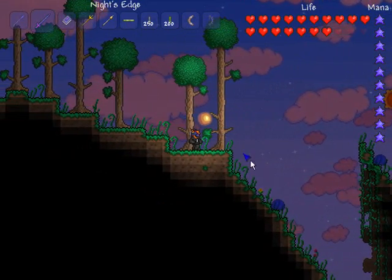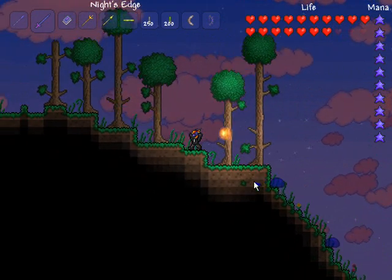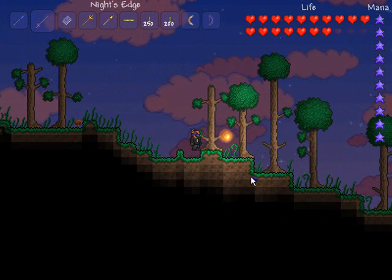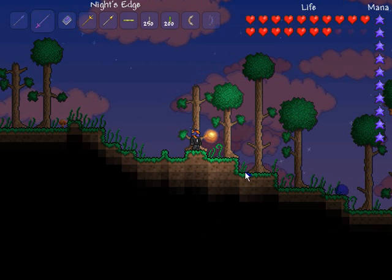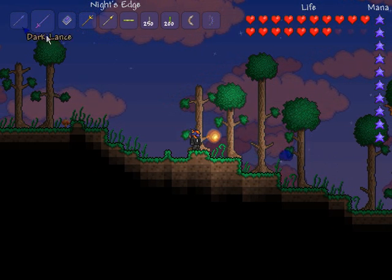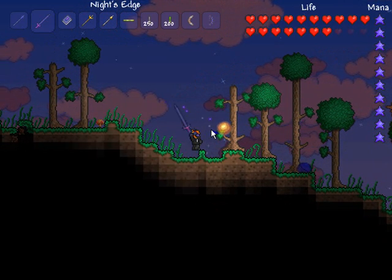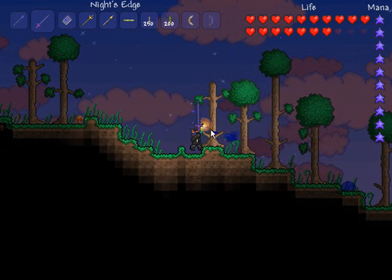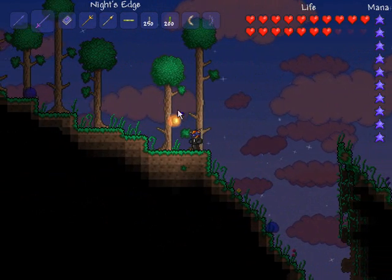Next up is Night's Edge, which I created in my first video for the update. It is used at a Demon Altar, and you use a Muramasa, a Blade of Grass, a Fiery Greatsword, and a Dark Edge — I think it's that sword that's made out of Demonite Ore. Anyway, this hits them and does 39 damage. I was also doing 41 damage to someone earlier.